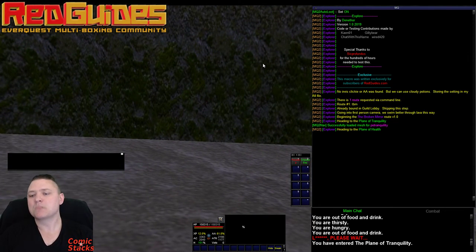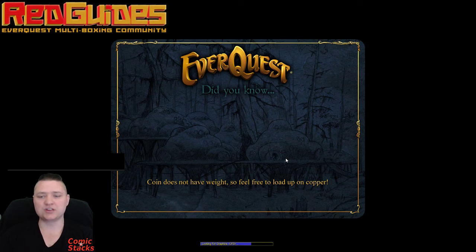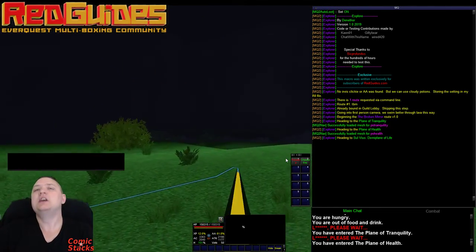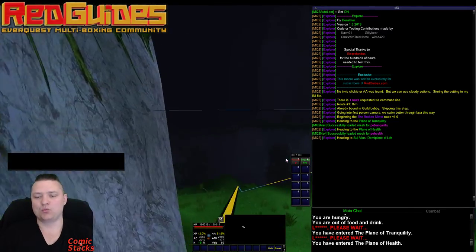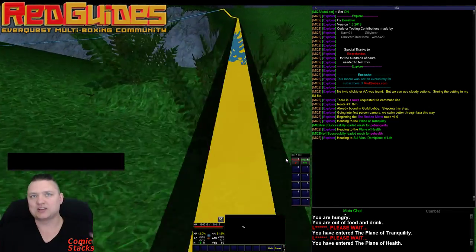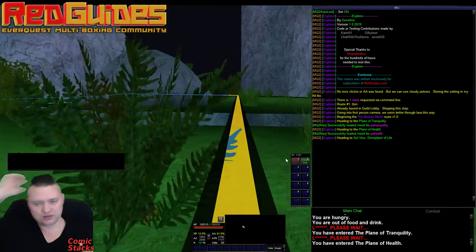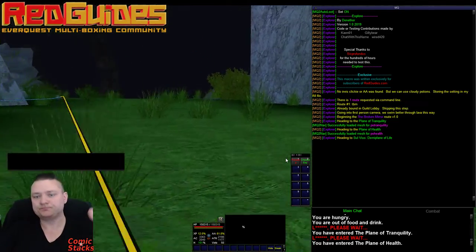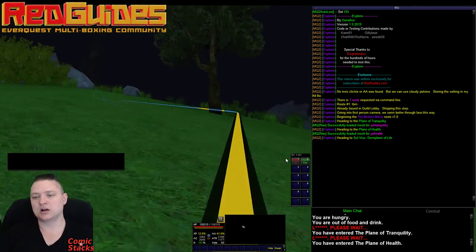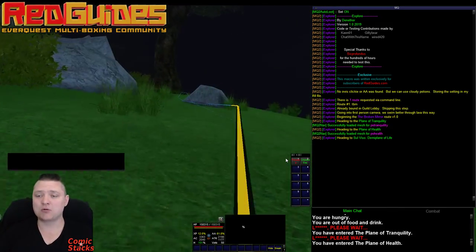We want everyone running this to make two hotkeys — you can see them on my UI — a pause button and an unpause button. These will simultaneously pause the macro and pause navigation, then unpause both. What that allows you to do is if you do get stuck, it's not going to keep forcing into a wall. You'll just hit your pause button, wiggle your toon out of whatever mess you're in, and off you go.